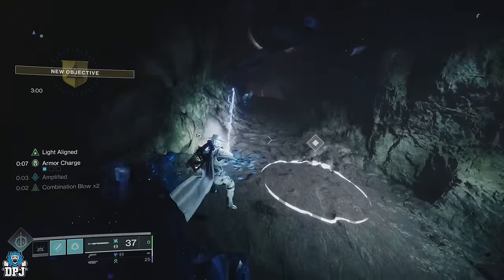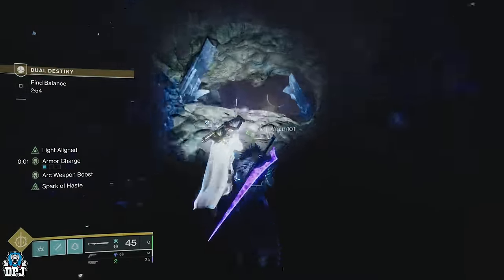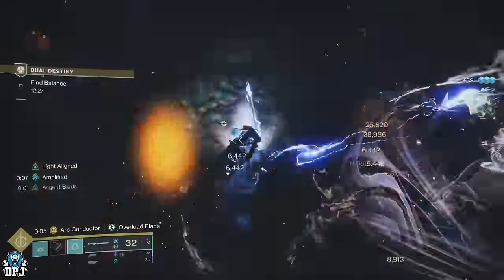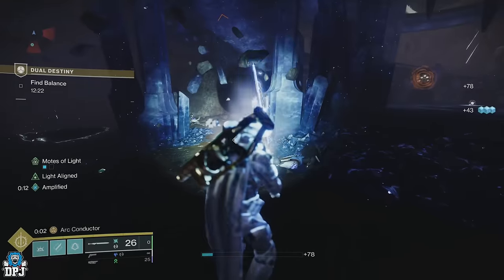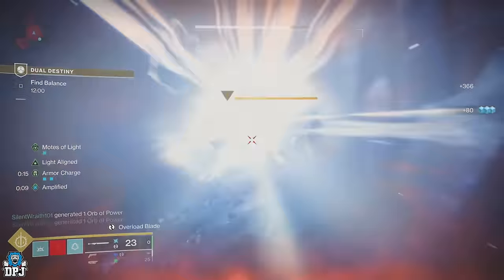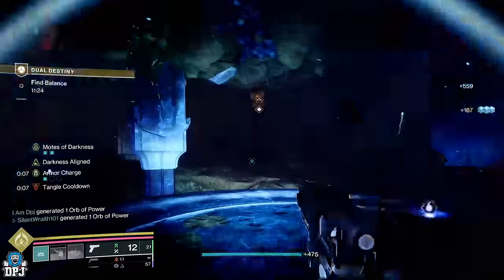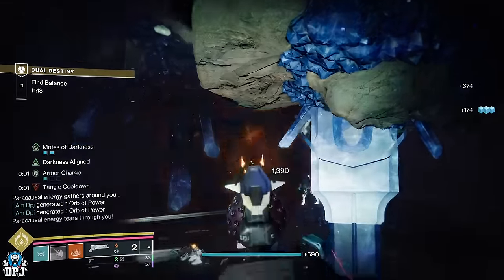You will then come to a rally flag point — this is the first encounter. It's pretty simple. Using those symbols shared earlier: the light person goes down below, the darkness person stays up top. The light person takes out two Centurions who spawn over time, each dropping a molt which when picked up reveals a symbol on those pedestals — two in total. The darkness player up top takes out two Knights, collects those molts, and upon doing so, symbols appear above them to shoot. The light person calls out the two symbols revealed to them; the darkness person shoots them. Once done, you teleport to another location.